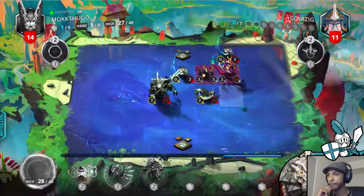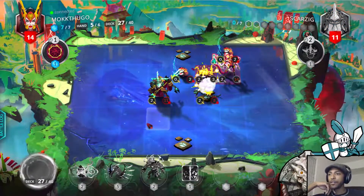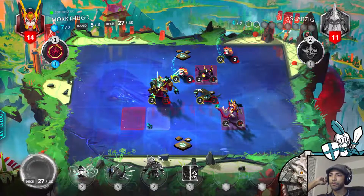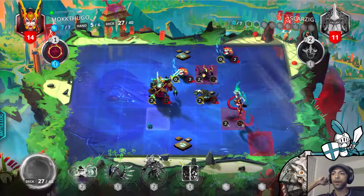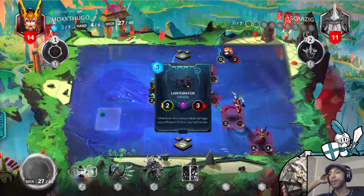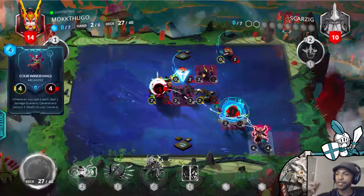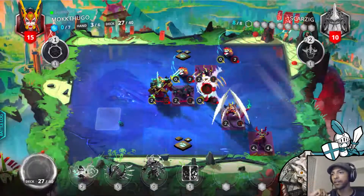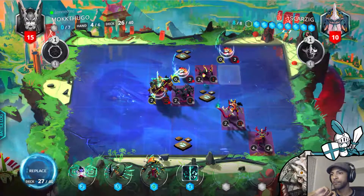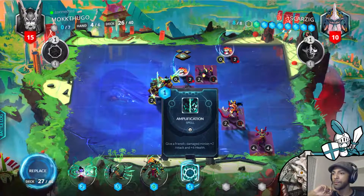I'm going to keep the Young Silithar up so it's a bit harder to deal with. This matchup is still pretty difficult. Every once in a while you get some crack draws — if I had pulled a Woodwind for these Pandos, I probably wouldn't worry about the Chakri Avatar so much. But Riva has the ability to lay down multi-threats: now we've got Lantern Fox. I take two plus one, and luckily not enough mana for the Phoenix Fire. Don't need this Amplification now — it's kind of slow.